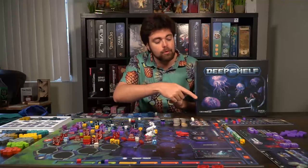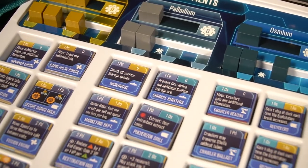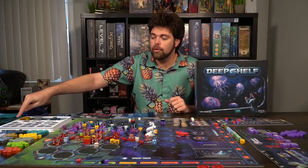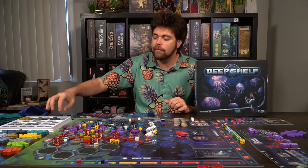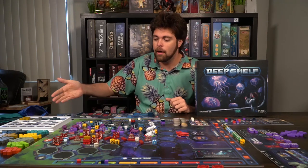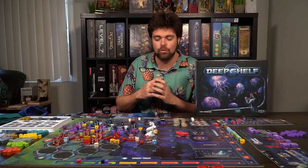As you upgrade your science, you'll move those markers along. The development board has four rows and around six columns — four upgrades in the top row, three in the next, then two, then one. They get better as you go, but at a higher cost. At the very top is a discount board where spending resources lets you gather discounts on the secondary row of developments, making them easier to purchase.